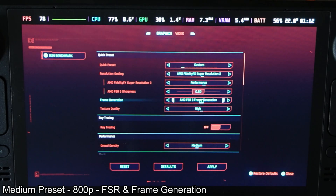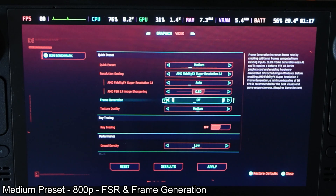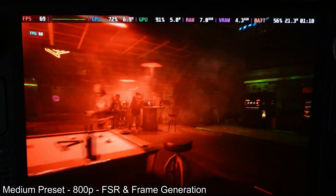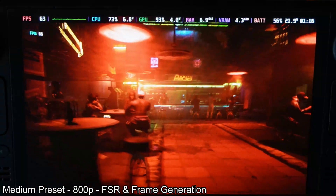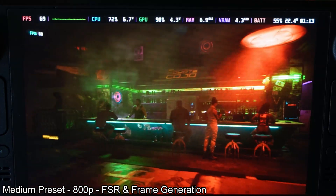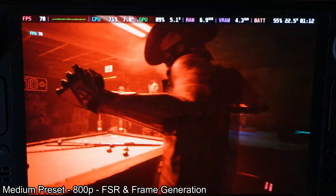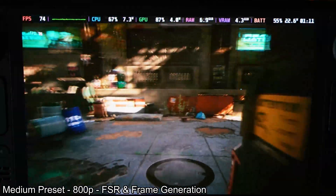Now let's try the exact same medium settings but with frame generation on and FSR set to performance, since that's what it defaulted to. Immediately, same as with low settings, there is a very big fps difference — we're seeing over 60 at pretty much every single frame, which is great. But we are seeing some blurriness and artifacting that goes with frame generation, since you're rendering every other frame, which results in lower quality. Still, this game makes great use of FSR and frame generation.